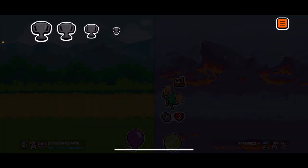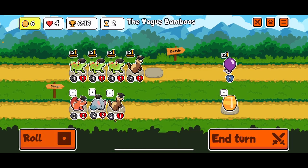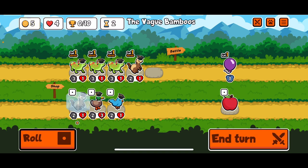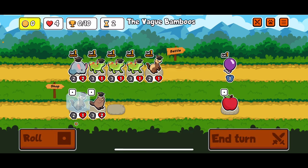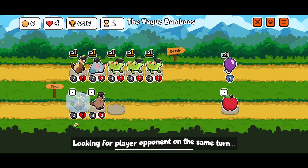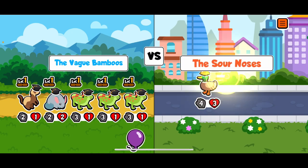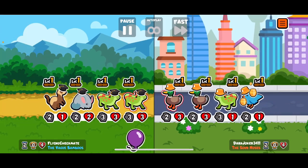You hit our two units with good health. That's annoying, but I think we would have lost it anyways. Maybe another gecko? Just give me one of you for selling later. Love the two golds from selling that chinchilla.